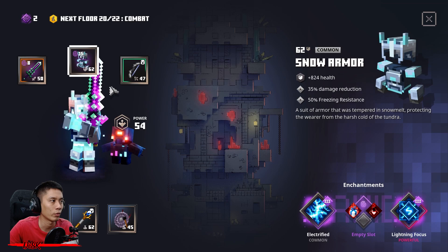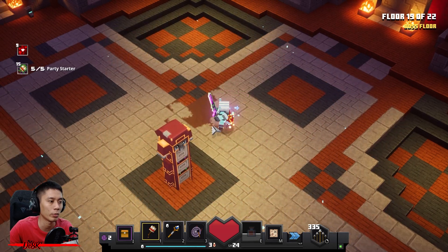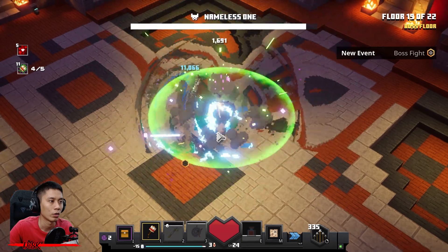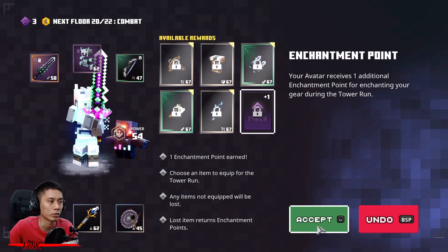Lightning focus is maxed. We are going to fight the Nameless One — he's gonna spawn here, so make sure to get everything ready: power shaker, gong, weakening, lightning rod too. Just one strike and one smash from the melee weapon. Let's go.